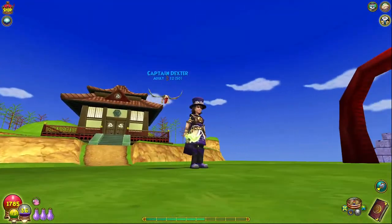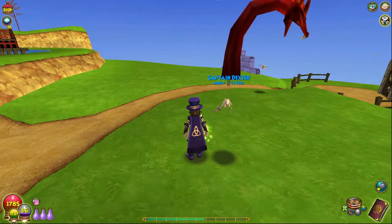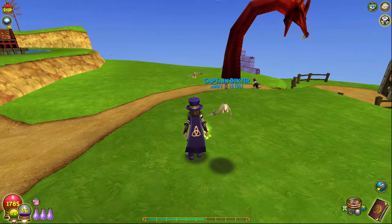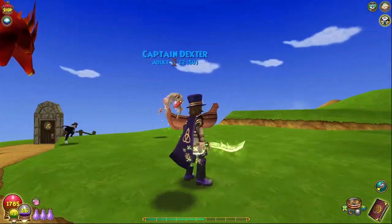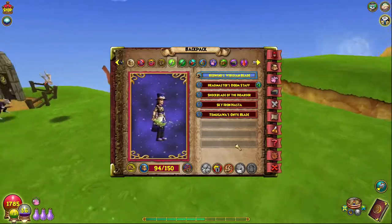This wand is dropped from the boss called Valeska Redwind in Dragonspire. I think it's located in the Drake Hatchery — yeah, the Drake Hatchery Secure House. That's where you'll be able to get it. She's the final boss of there and she drops this really really nice looking wand, which I will probably use on a life.